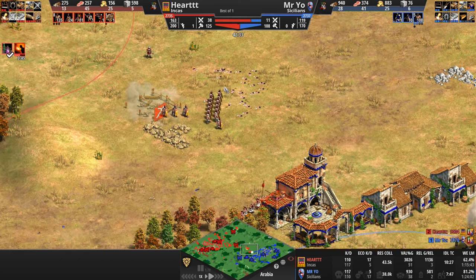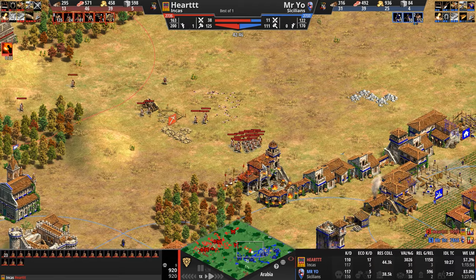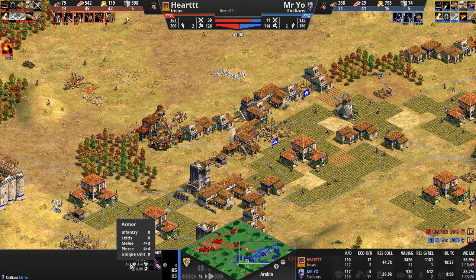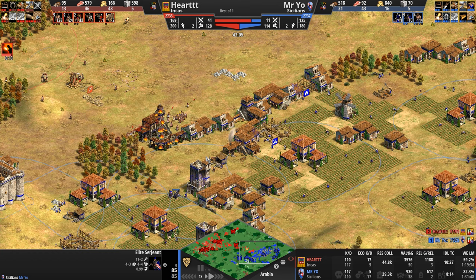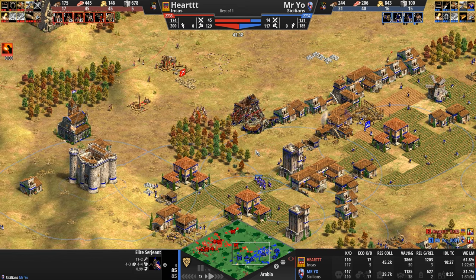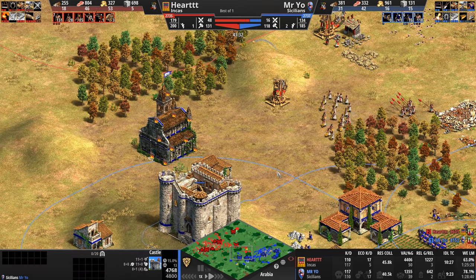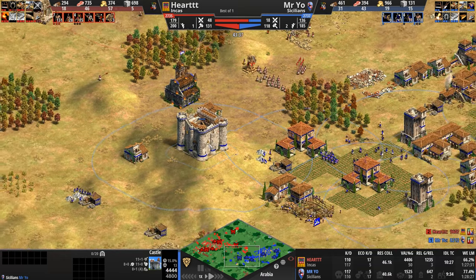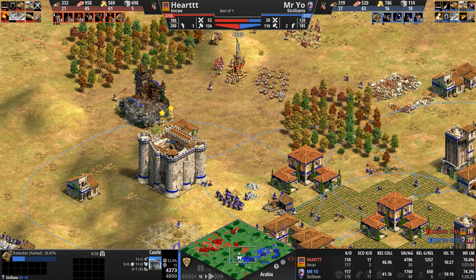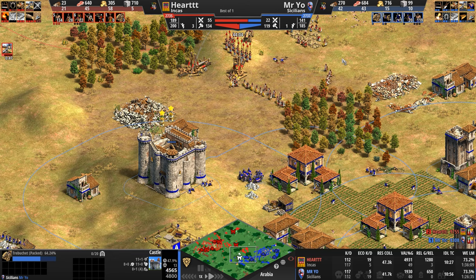An absolute epic battle. The Sergeants did well, but Heart's never-ending reinforcement of Slingers was the decisive factor — now up to 23 Slingers. The eight pierce armor on Sergeants is ridiculous, eliminating almost all Slinger attack, but then the plus-10 bonus damage per volley per Slinger comes in and shreds through. Mr. Yo loses control of his relics. The castle was an amazingly placed king-of-the-hill castle, but now Mr. Yo is losing ground.